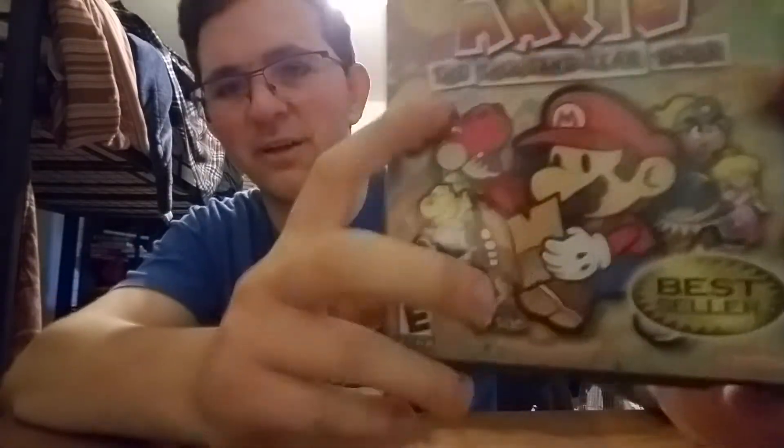We also have Goombella, Paper Peach, Grodus, and y'all can't really see him right here but there is a Baby Yoshi. Funny thing about Baby Yoshis — you can actually get a different colored Yoshi depending on how long you take in the Glitz Pit. Pretty much, depending on how much time passes between getting his egg and where you fight the Armored Harriers, he will change color. Anyway, enough about Baby Yoshis — that's Hook Tail, and we also have Koops, and this guy down here whose name I don't remember, but he's a boss just like Hook Tail.